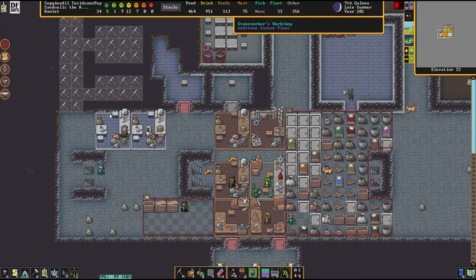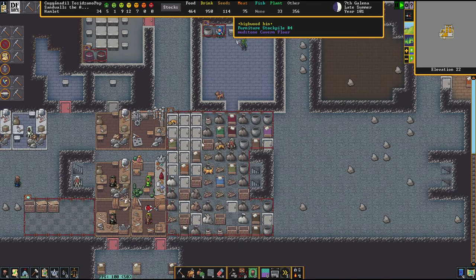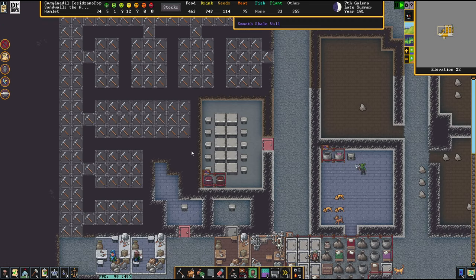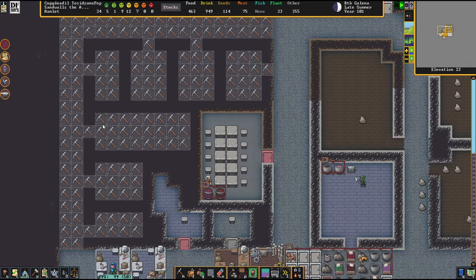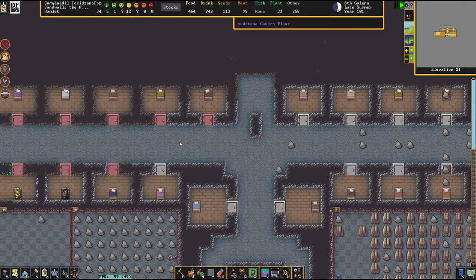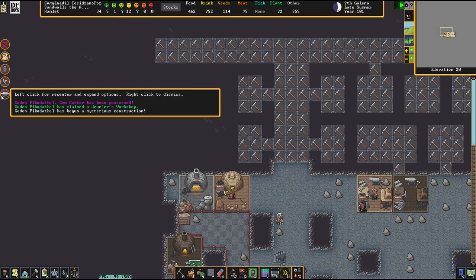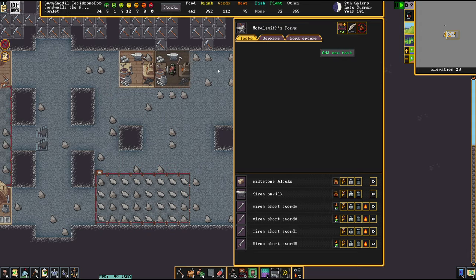Hello there everybody and welcome back to episode 6 of Sandwalls, the Armored Heart. We're going to see what kind of artifact will be made by Godin. I have assigned a couple of new areas to sleep at. Down here I left everything as it was, and downstairs in the new forge area I decided that a couple of extra sleeping rooms won't hurt us either, because there's really just a lot of things that we need to get done.